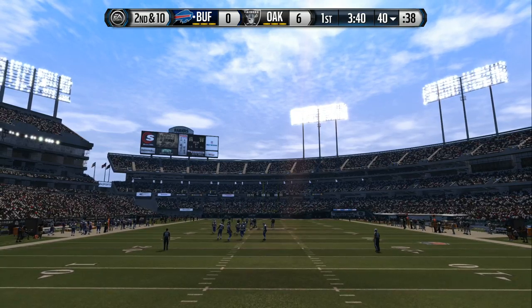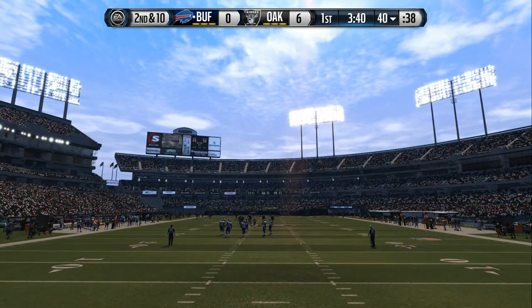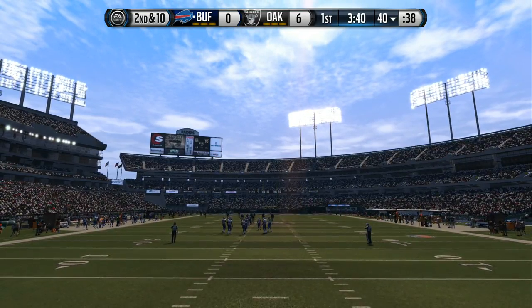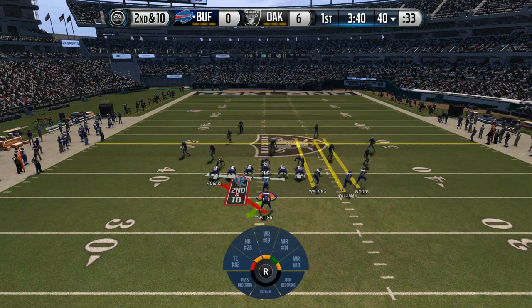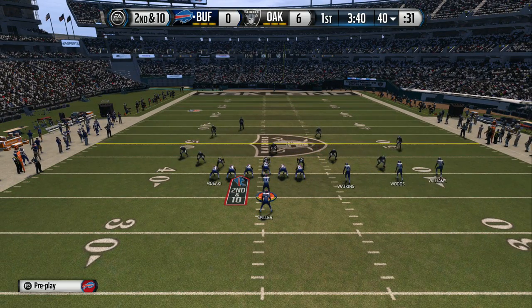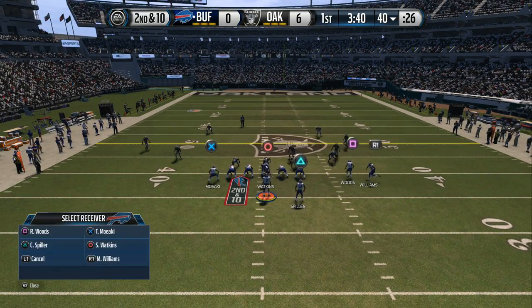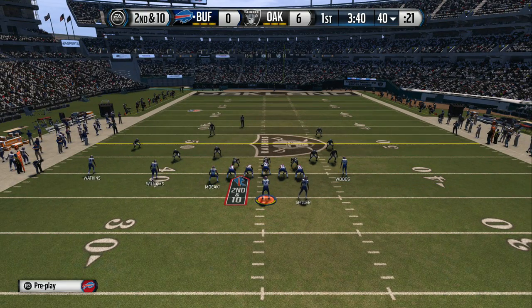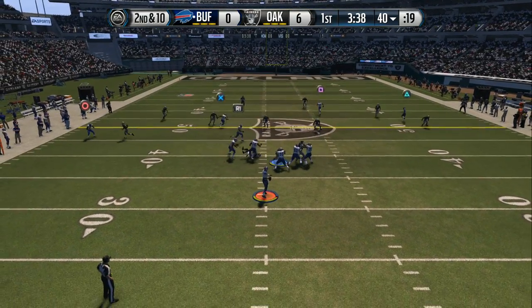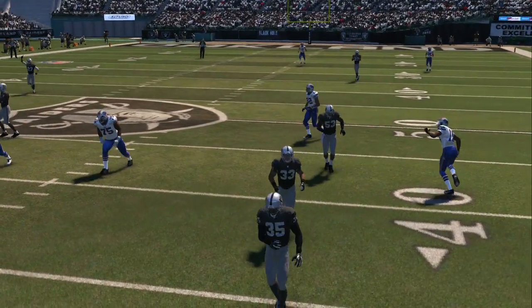The offense will be looking to put points on the board. On second down, Manuel is set in the pistol. CJ Spiller is in the backfield. Manuel's got it in the gun — the throw to Williams, almost intercepted that time.